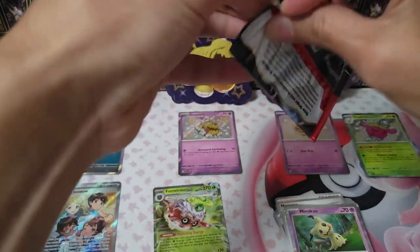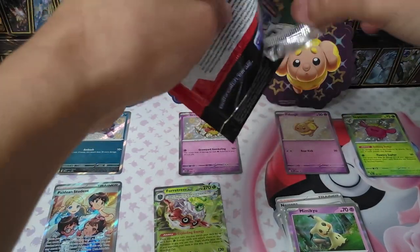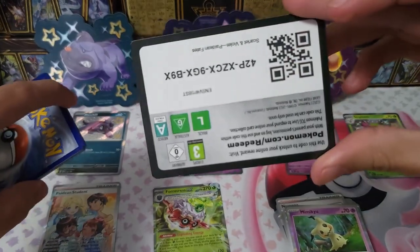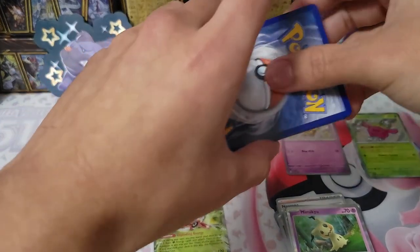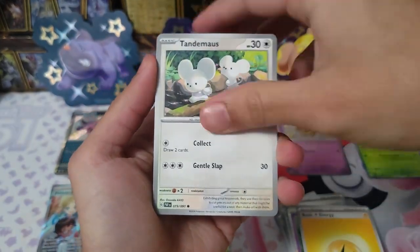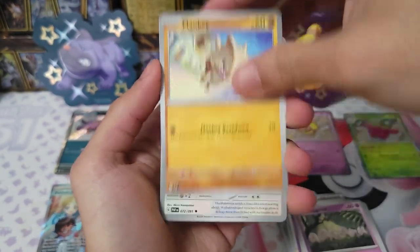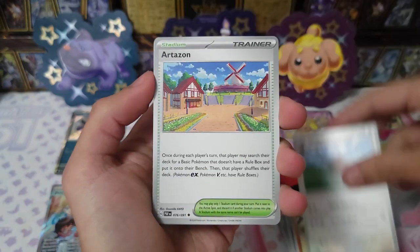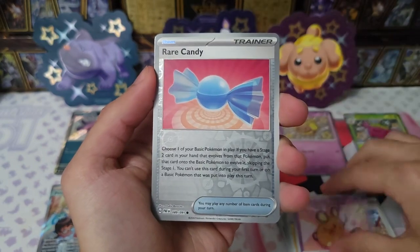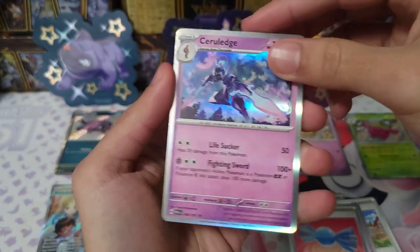Here's a QR code — electric energy to the front. Tandem Mouse, Quaxly, Wooper, Cubchoo, Vaporeon, Oinkcologne, Arttisan, Lanturn, Rare Candy, Shelgon as our rare. Let's see what we get in this one — we have QR code, water energy, Hunter, Mr. Mime Junior, Noibat, Chimchar, Cramorant, Nemona's Backpack.